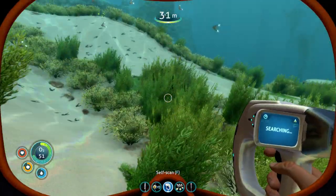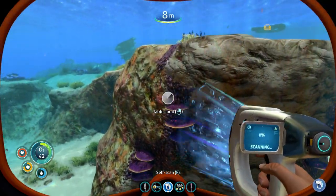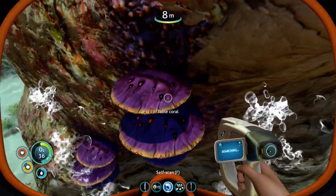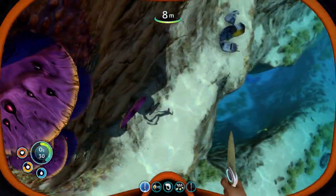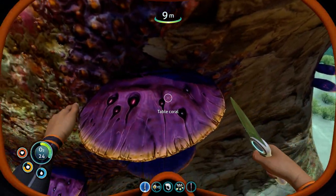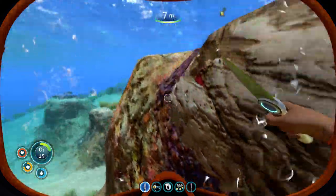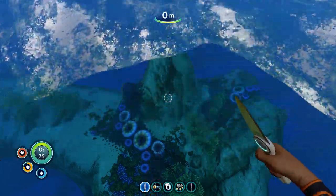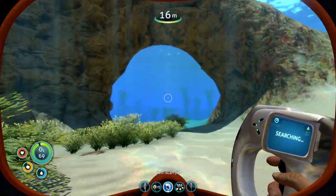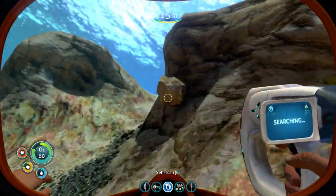Inedible but harmless. Table coral — exploitable in computer chip fabrication, so I eventually need some of these. More titanium. More copper. Where was that cave?